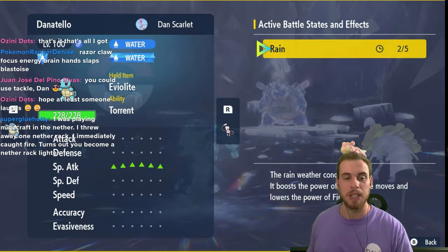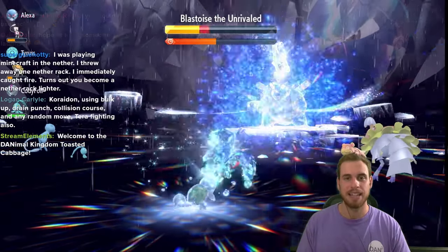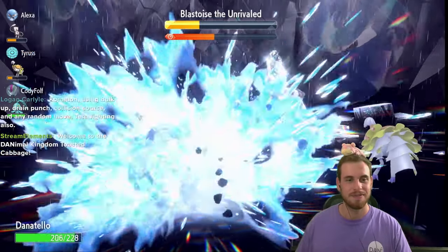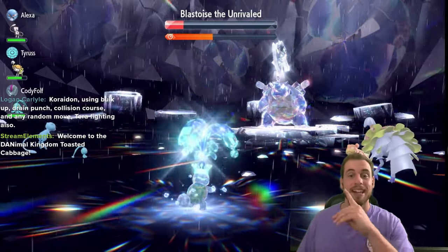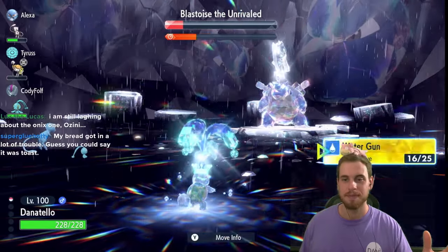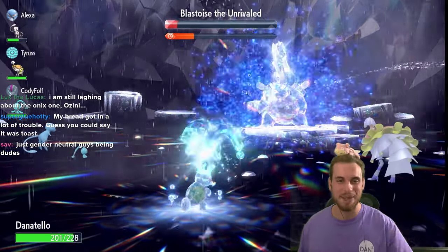Minus two Special Attack, minus two Special Defense — we'll need more debuffs, but we're back to Water Gunning. Bulbasaur with Power Whip was fast; Water Gun is kind of slow, but I like it. You're watching this video and we're just hanging out, relaxing — what's better than this? Just Danimals hanging out with the animals, doing some Water Gunning. Terror raids are fun, but be careful because unexpected things can happen — like Squirtle defeating Blastoise. We're one hit away!